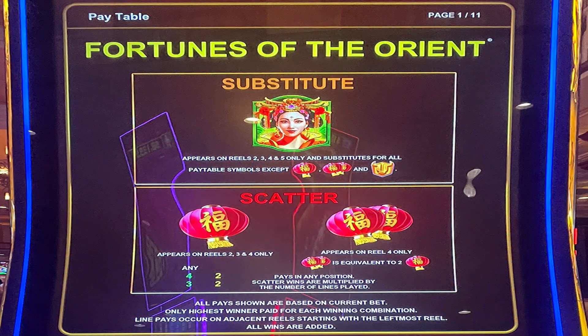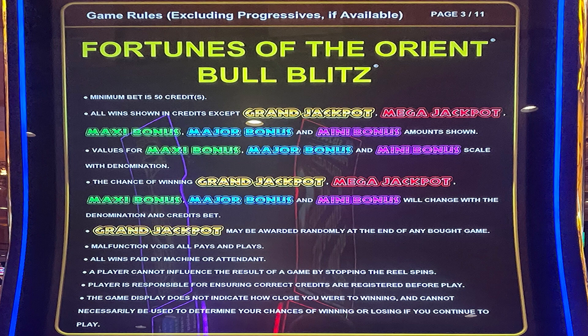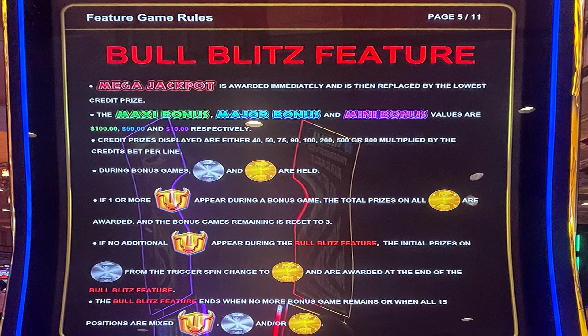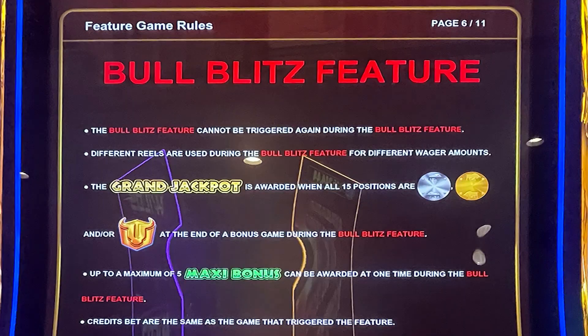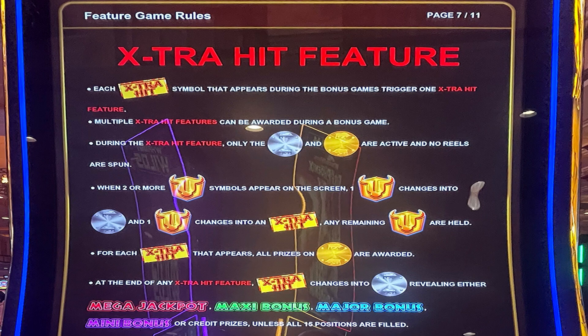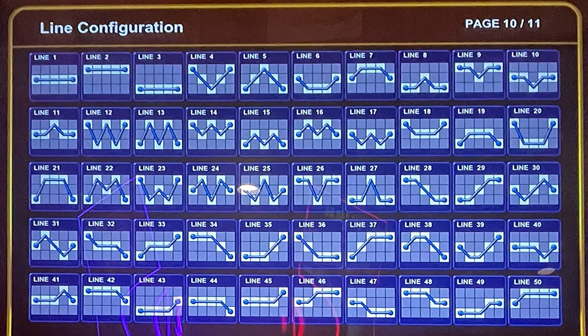I played this Konami game in the Gold Coast Casino, which is just west of the Las Vegas Strip. It was a pretty sad bonus there. I also didn't remember to go back to this machine as I was thinking I would, to try for that other hold and spin bonus. During that hold and spin bonus there's some kind of extra hit feature symbol which you can get, which I don't exactly know how that one works because I didn't get it. But if I see this game again I'll see if I can't try for it.